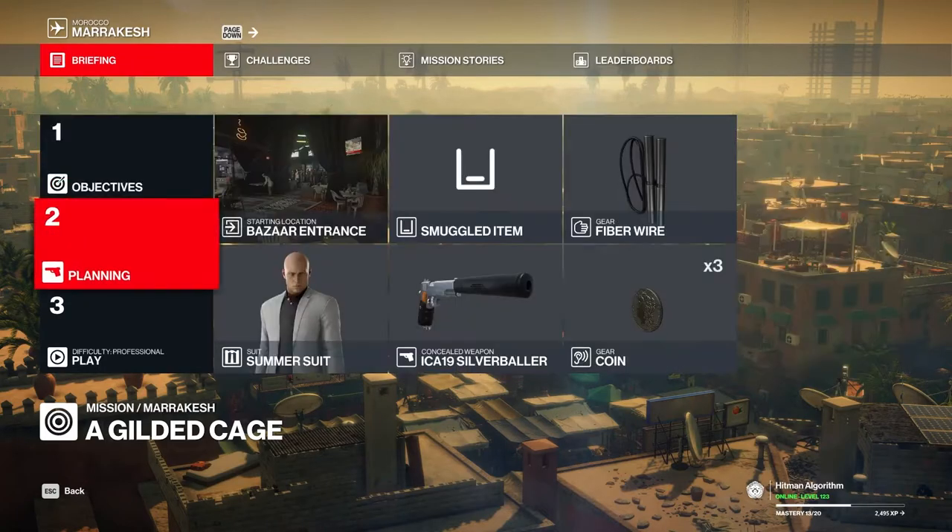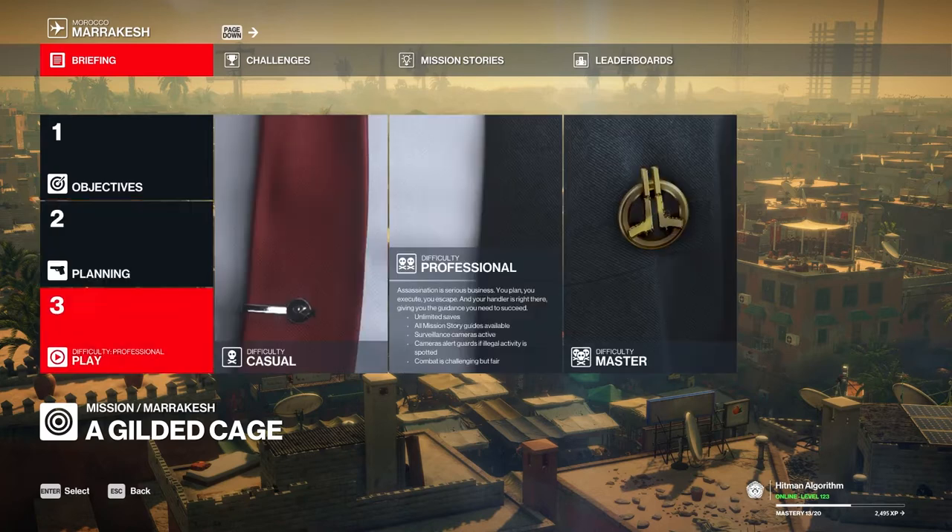Hello, Hitman fans! In this video, we assassinate General Zaydan by dropping a toilet on his head, disguised as the Headmaster. Afterwards, we assassinate Klaus Hugo Strandberg with the Piano Wire, disguised as the Intern. Let's go!